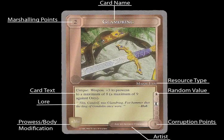It also says 'weapon,' so it can be used to stab things. Luckily, it gets a plus three to prowess for anyone who holds it, to a maximum of eight — or nine if the hazard they're fighting is an orc. The lore underneath tells what kind it is. On the bottom left is the modification to the prowess: a plus three modifier to whoever holds it, regardless of class. To the right is the artist, and to the far right is the corruption points it's worth — a one, so it's a good item to have without adding too much corruption risk.